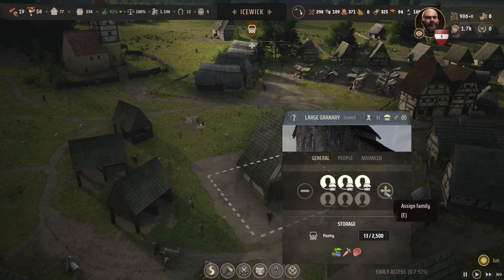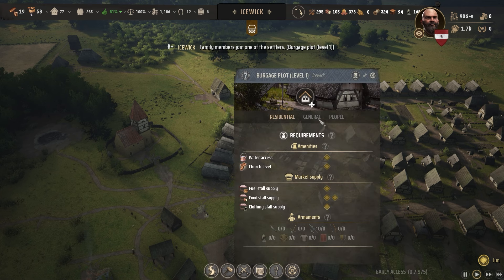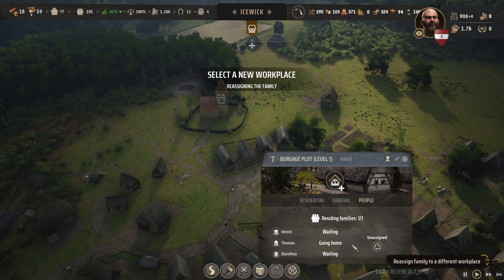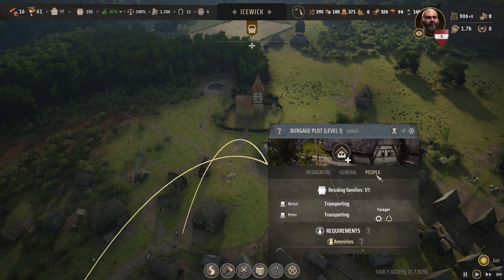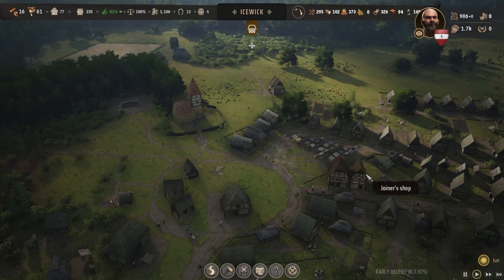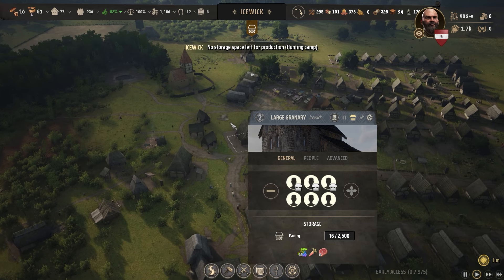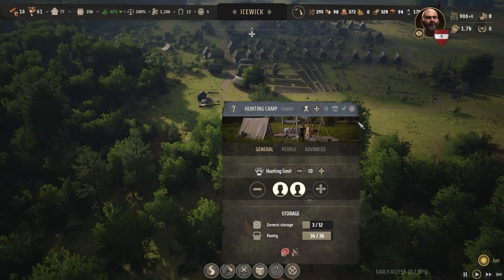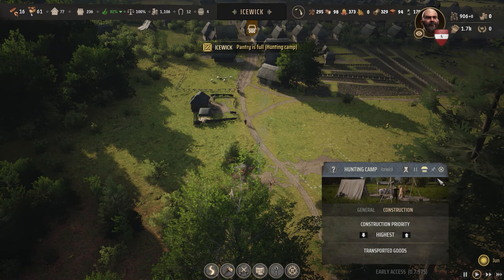We do have our granary ready so we can add more families. We're gonna remove them for now and move unassigned people here. All these unassigned people - okay that one is a forager, that's fine. Three can be there, okay good. So these people should be able to go and collect things - no space left for production, hunting camp. Let's build another hunting camp over here, increase the highest priority.